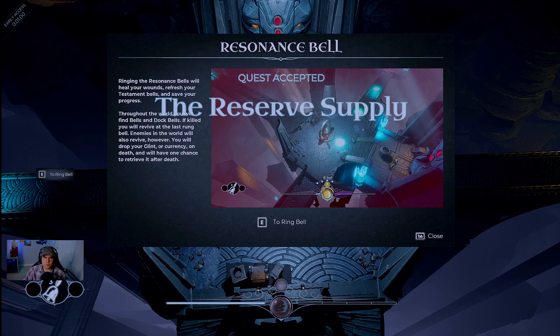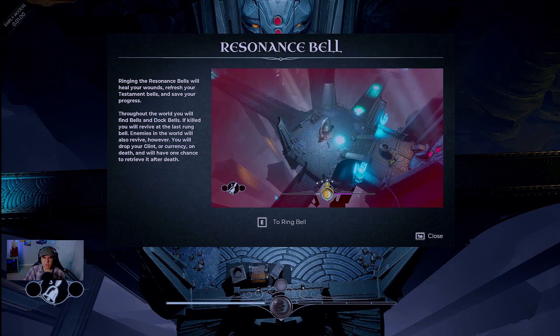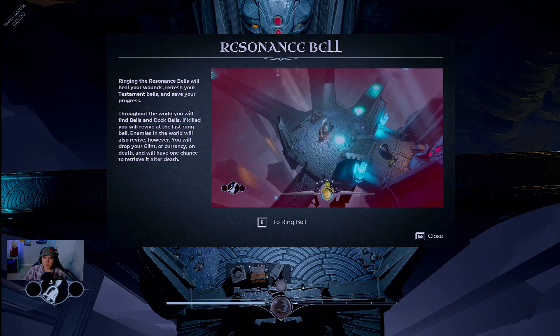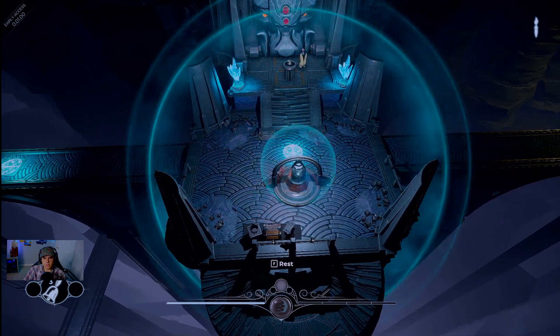Ringing the residence bell will heal your wounds, refresh your testament bell, and save your progress. Throughout the world you will find bells. If killed, you will revive at the last rung bell — enemies will also revive — however you will drop glint (currency) on death and have one chance to retrieve it. Ring the bell.